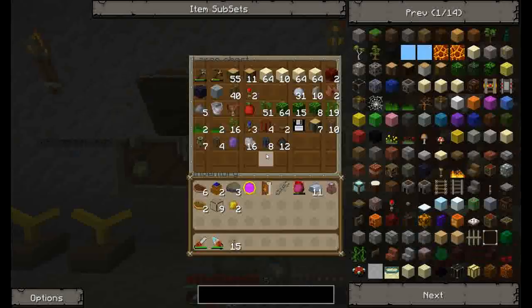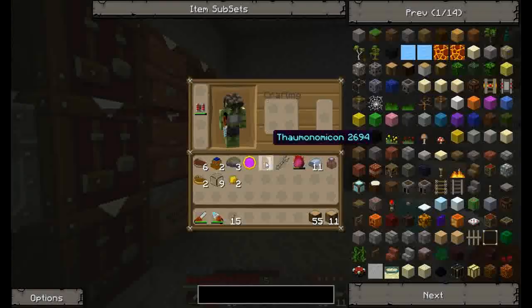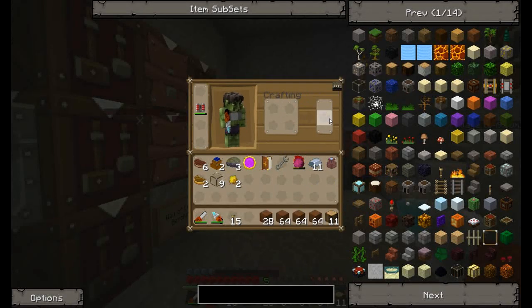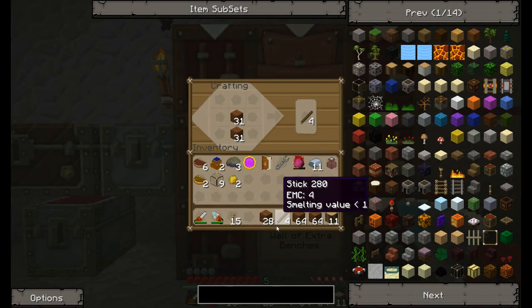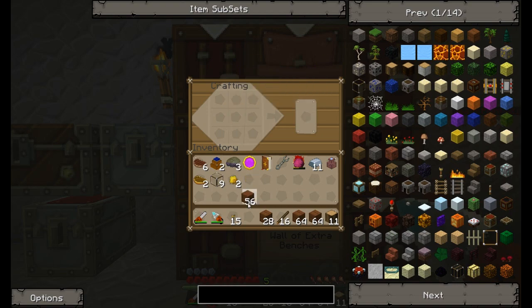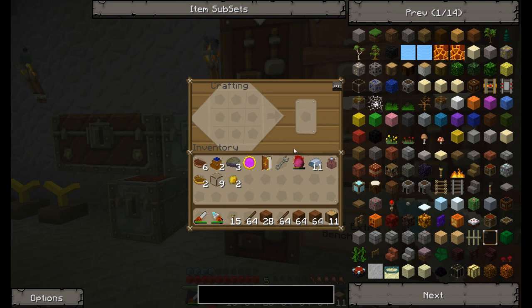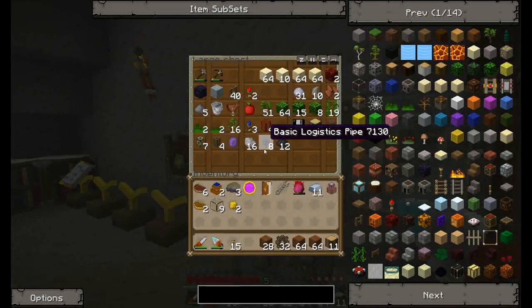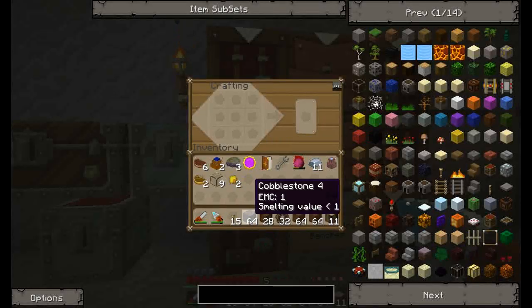First thing we're going to do is grab some wood. I might use the jungle wood because I don't like the color when I turn it back into the stuff. Let me get the jungle wood out and turn these into sticks. I'll do this in a normal crafting bench so I get the right shift-clicking working. We're going to turn a decent amount of these into gears — we're going to need a lot of gears in the future. 32 gears should be good there.